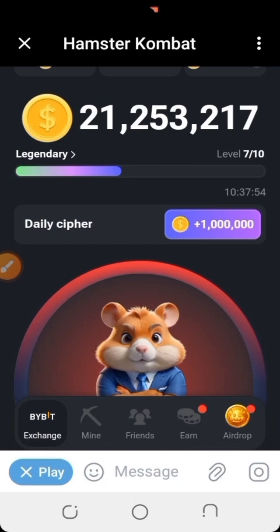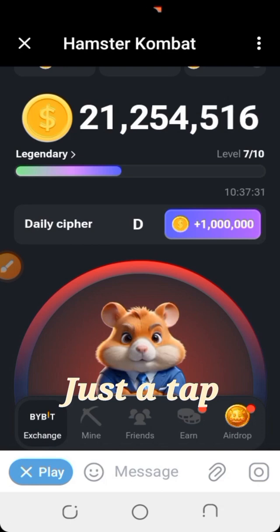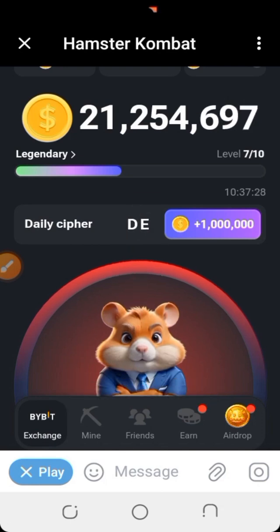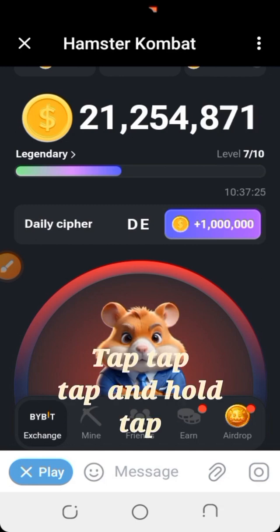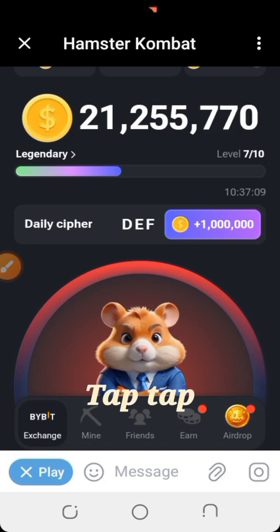Let's write 'DEFY.' To write D — dash-dot-dot — tap and hold, dot, dot. That is the letter D. Now let's write E — just one tap. That's E. Now F — dot-dot-dash-dot — tap, tap, tap-and-hold, tap. That is F. Now Y — tap-and-hold, tap, tap, tap. That is Y.